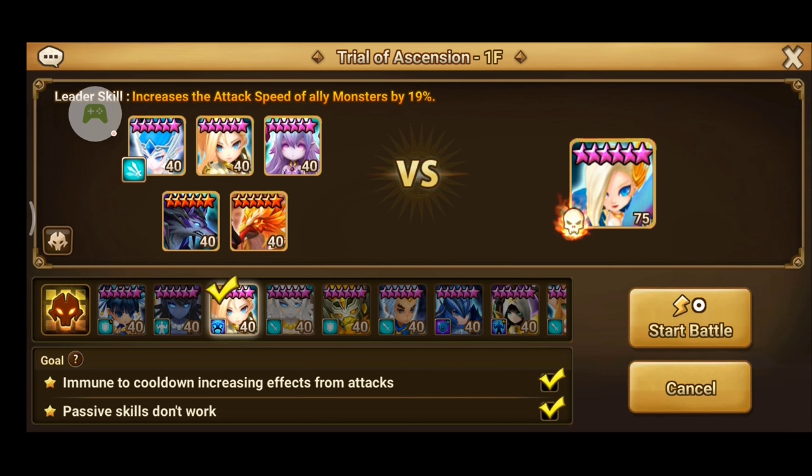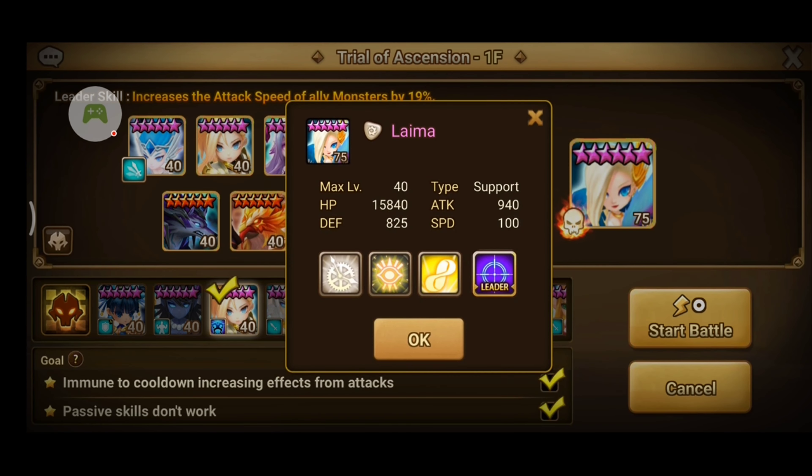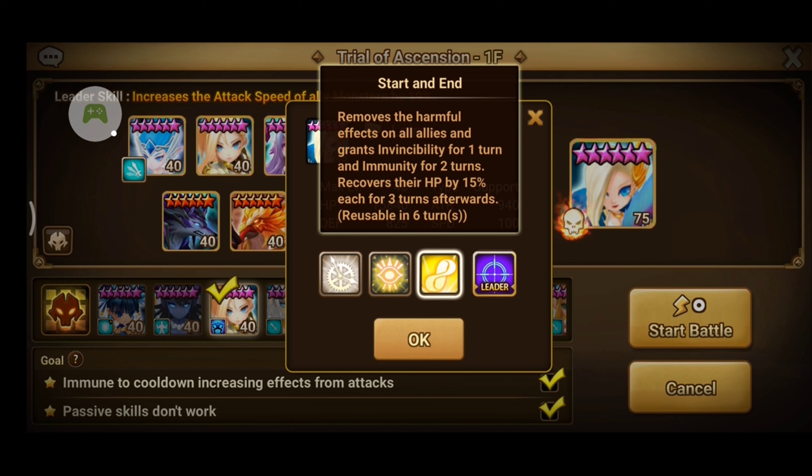The boss for TOA Hell level 1 is Lima, and you need to beware of its third skill that grants immunity and invincibility to its minions. If Lima uses this, it's basically game over.